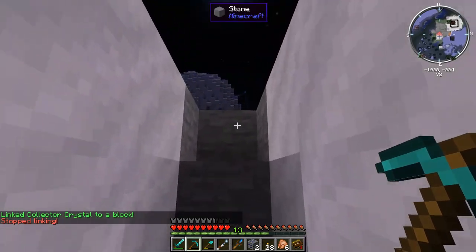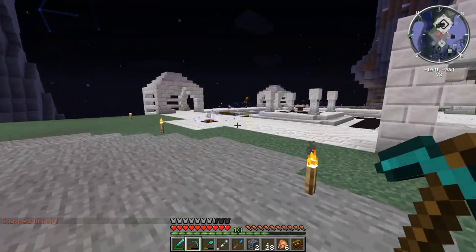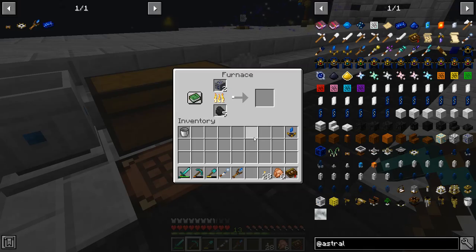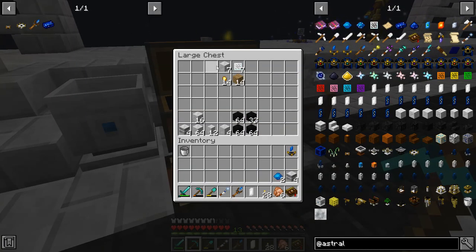Nothing too complicated there, but definitely something you want to have on hand since we're going to need it in future crafts too. We'll just come over and cook down the ore right into ingots. Then we'll grab out all the stuff needed for crafting the astral relays: the one additional one for crafting the attunement altar itself, and then the six we need for the constellation I'm doing today.